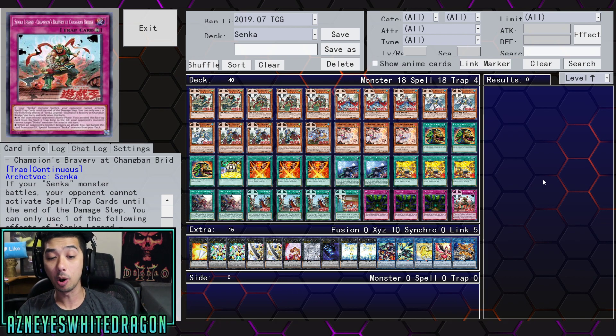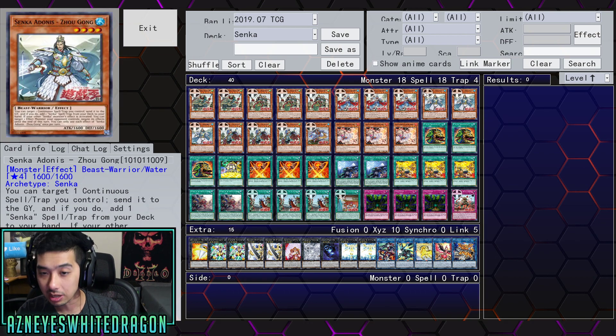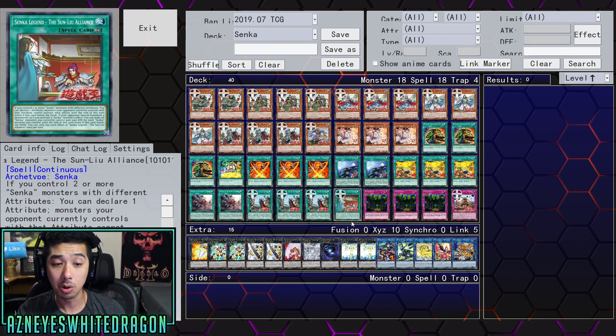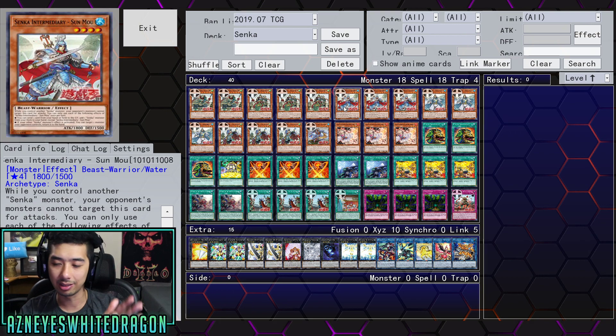At the start of your opponent's battle phase, you can send this face-up card from the spell/trap zone to the graveyard and your opponent's monsters cannot target Senka monsters for attacks this turn. So basically you summon your monsters, they survive, your opponent makes a bunch of monsters and apparently doesn't use their effects to get rid of yours — which we all know isn't going to happen. Then there's the Senka Legend, the Sun-Liu Alliance, which requires you to control two or more Senka monsters with different attributes. Currently it's just Wind and Water, but I'm sure they'll get Fire and Earth and the whole works.